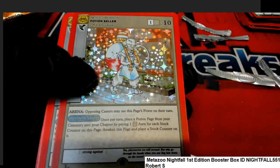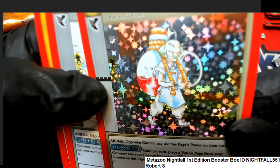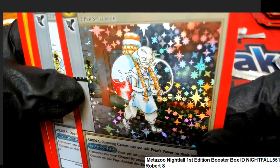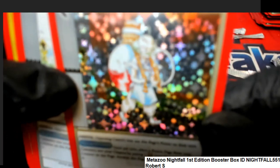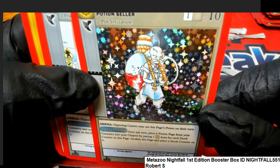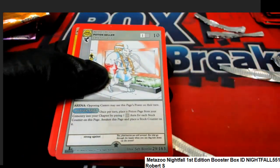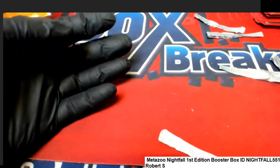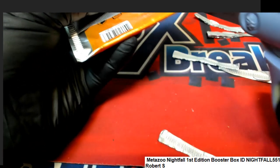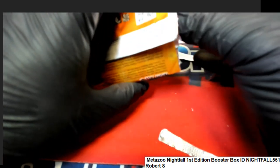Here we go — Potion Seller, full holo! Spider webs, skull, ghost — we need to see a bat. Let's see all of them — but the bat, we do not see the bat. So that one had three out of the four. Full holo, congratulations! A lot of good stuff coming out of here for Robert S. We're looking for full holo hits — those are the hits — and they really carry a lot of value.